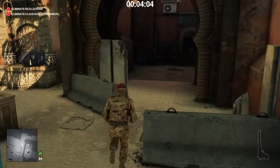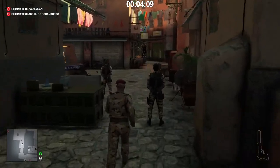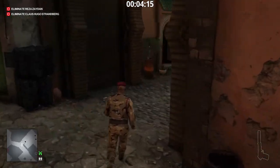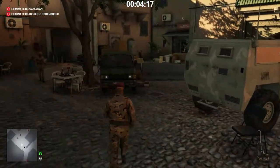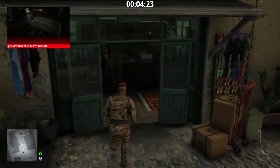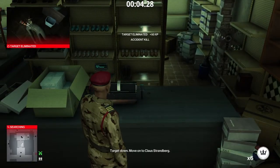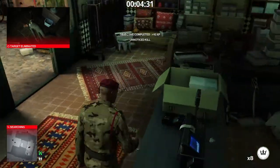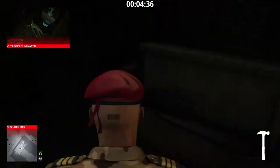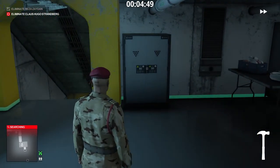We go to the shoe shop and then infiltrate the consulate via the tunnel. On the counter there are five coins — pick them up.